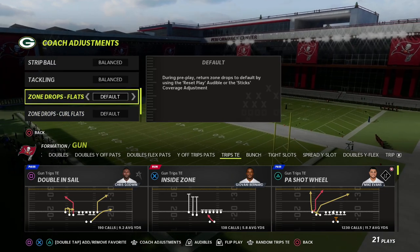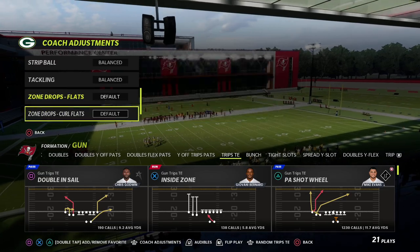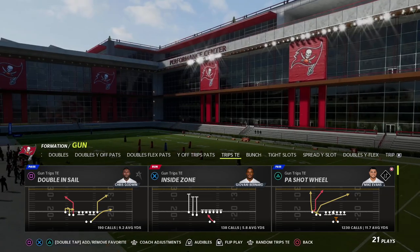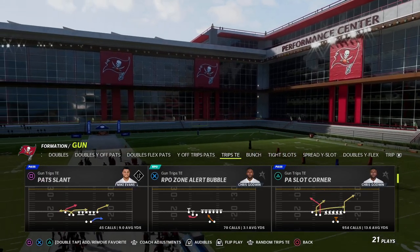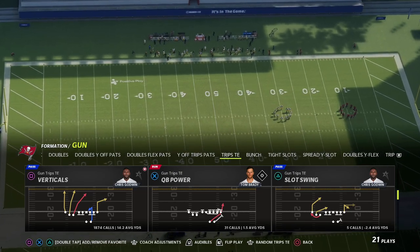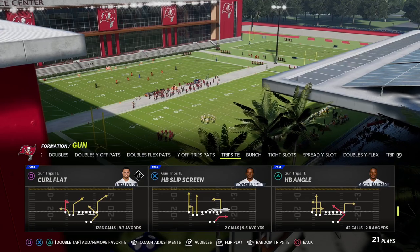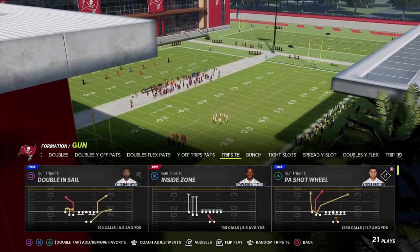I've got the meta defense here — the nickel 3-3-5 normal and the 3-3-5 wide — and we're going to first show this concept against standard plays. If you're watching this and you want to learn more about the trips tight end offense, I'd really encourage you to get my Patreon membership, which is only ten dollars, and it gets you access to literally everything. I'll put a link in the description.